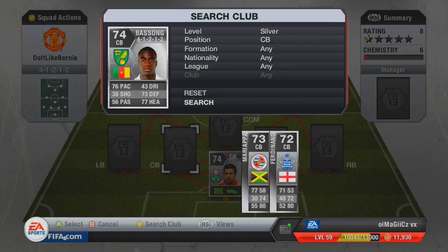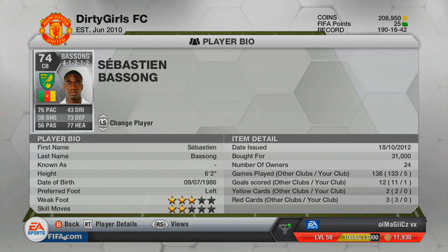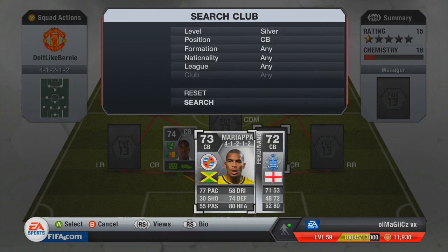Moving on, at centre-back we have Bassong. This guy is a total beast on this game. For a silver player he's so overpowered — he's really strong. He's not just 76 pace either; he's a lot quicker than that. He's caught up to the likes of Cavani and Giovinco. He's just a great player and a brilliant defender.